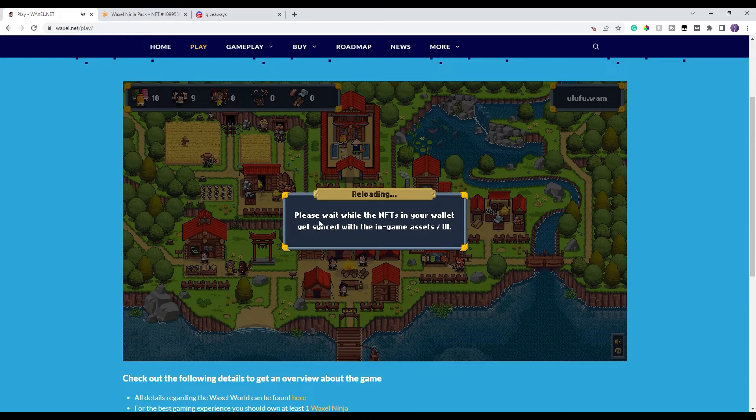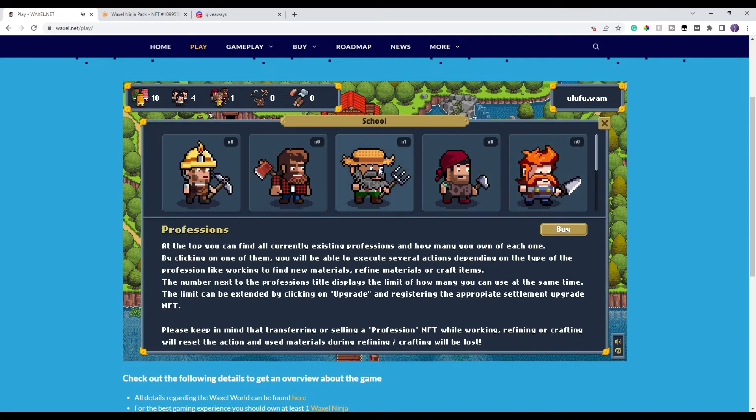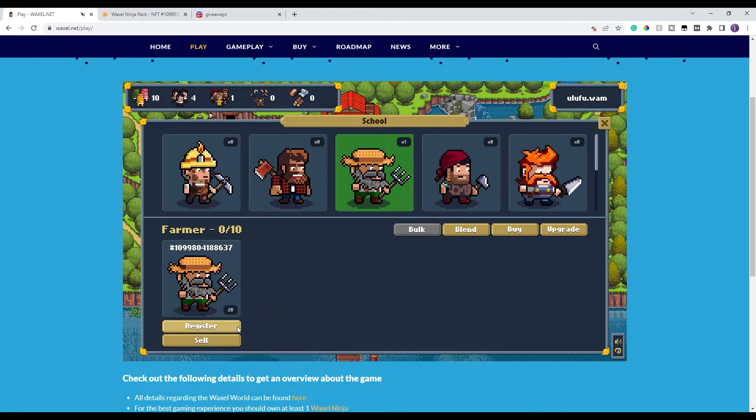You may need to refresh if the numbers don't update. Now I still have ten ninjas, only four citizens, and one professional which is my farmer. I'll send the farmer out — first click Register, wait a few seconds, and now he's ready to work. Click Work. The same process applies to all professionals. It takes one full day — 24 hours — and at the end I'll get products back in three different rarities: common, rare, and epic.